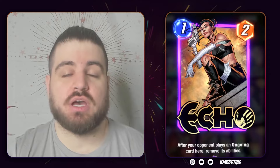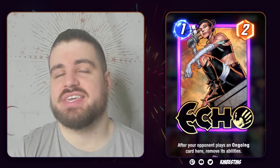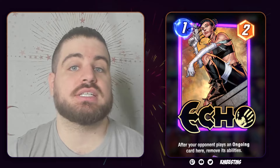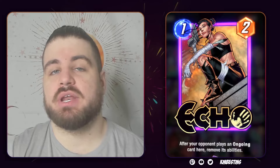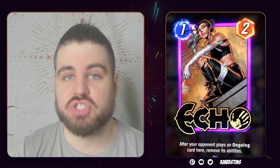Next up is Echo, a 1-2 that removes the ongoing abilities from cards played after her and across from her. The issue Echo has is she's very specific — she goes in specific decks at specific times in specific metagames, and has never been in the best or second or third best deck in a metagame. She's a tech card constantly looking for a home. Those matchups are rarely common enough that you want to use one of your precious card slots on her. The only stable home I see is a deck like Cerebro 2, and that's not worth opening spotlight caches for.